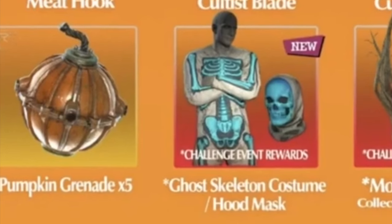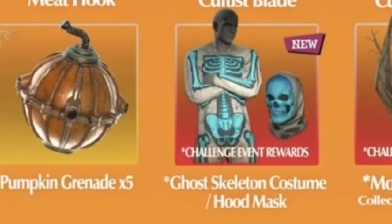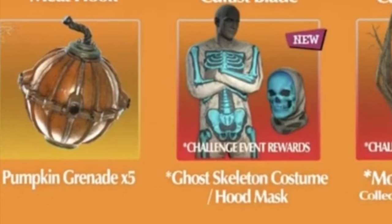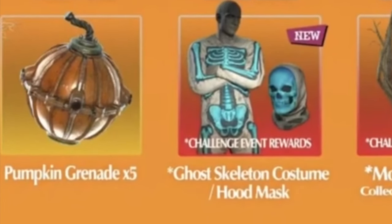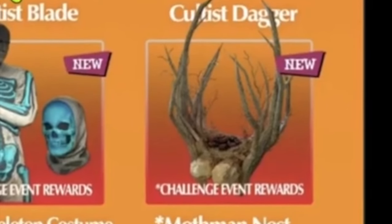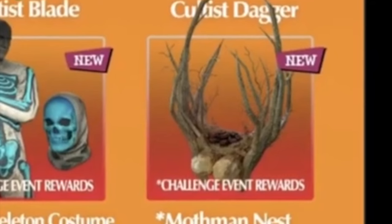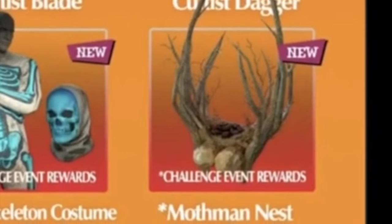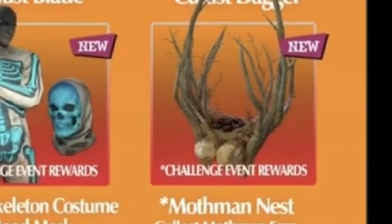The next item is a ghost skeleton costume — it's a ghost one so it's slightly different, but it sounds like you can only get it from the challenge event, so I'll be looking for that. The other new thing is another challenge event reward: it is the Mothman Nestle. Yes, it's very cultist reward. So let's see what we have next.